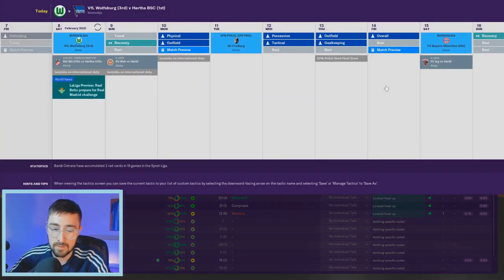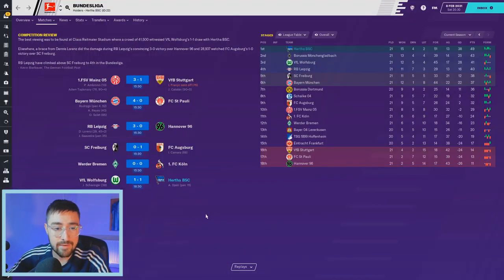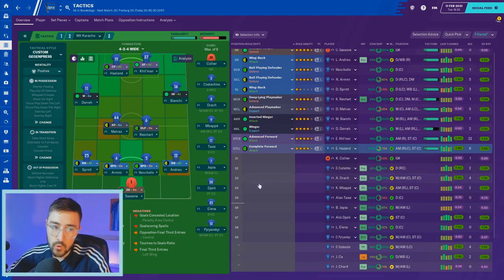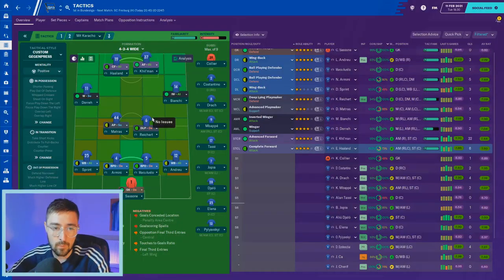Now let's move to the cup game and the Mit Caracho tactic. It's a two-striker system and it looks like this — two midfielders, both playmakers, I know. Just trust me, it works, we've won lots of stuff with it. In defence we have a wing-back on either side both on attack. Dirk Sprint starts at left-back in the cup game. Armini and Aurelio are the ball-playing defenders with a sweeper keeper on defend.